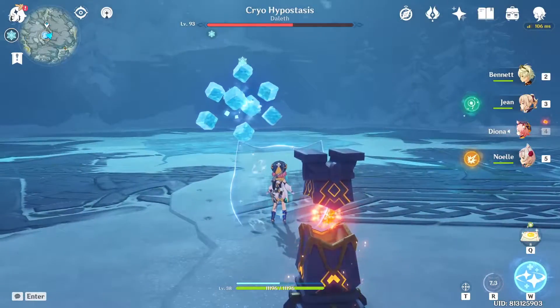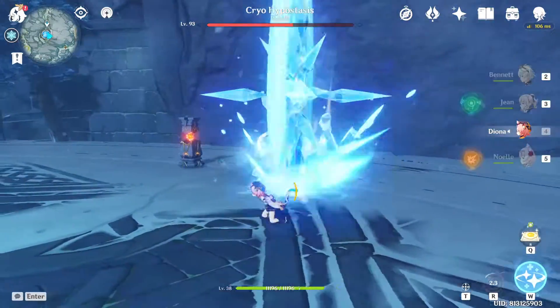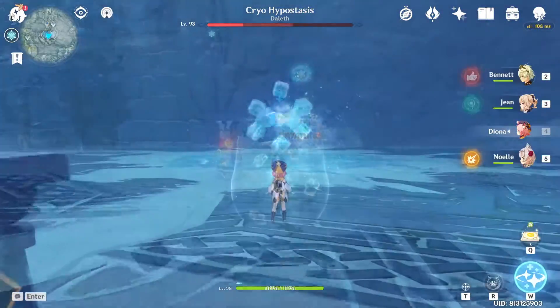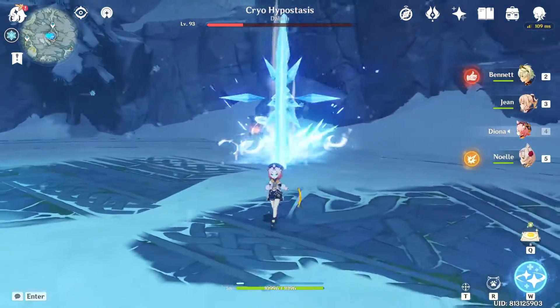The third attack is called frost wheel. It is slightly homing. To dodge it, look at it straight on, turn your character 90 degrees, and then dash when it comes at you. It can do this attack up to 3 times, and if it didn't stop, it's finished.